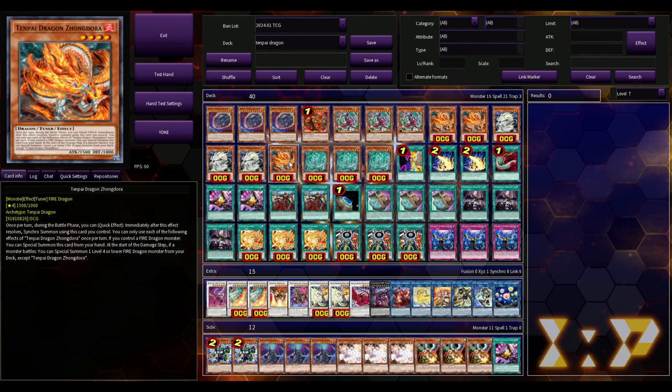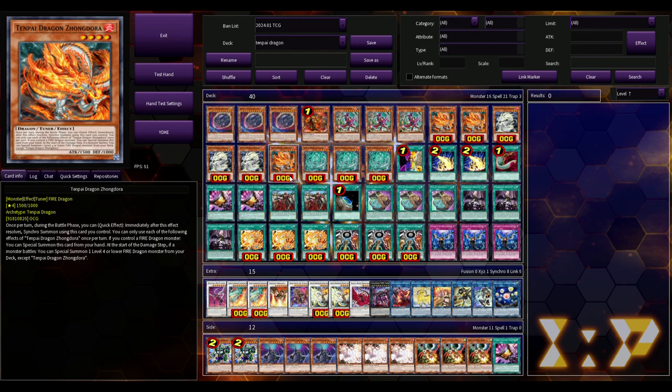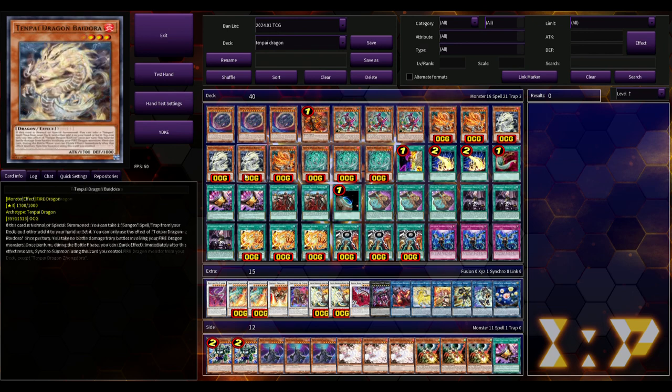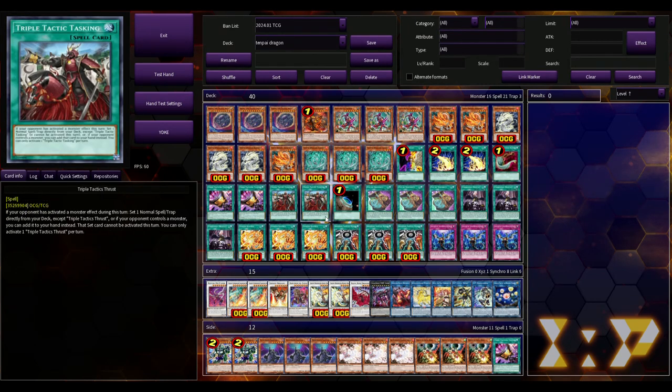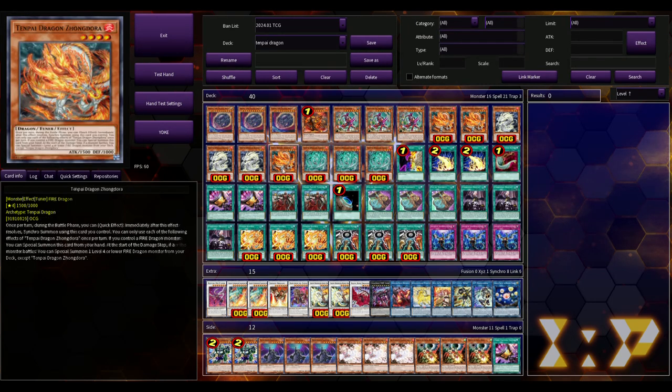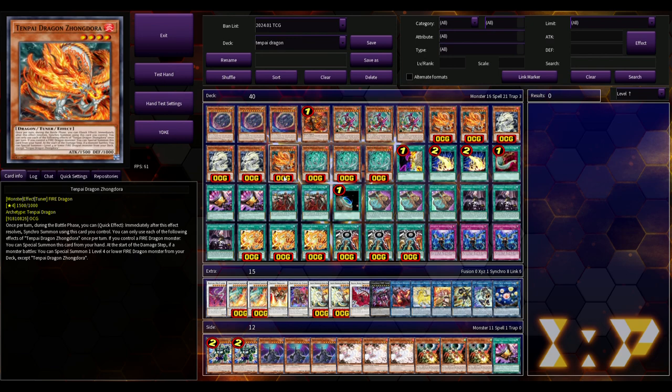That's why we're playing the Sangen Rise Dragon and Bident Dragon — try saying that ten times fast. They all share that battle phase quick effect. The tuner can also, if you control a fire dragon monster, special summon itself from your hand. Then at the start of the damage step if a monster battles, you can special summon a level four or lower fire dragon monster from your deck except itself. Even if you just open this going second — it's clearly a going second deck — you attack into something, use the effect to summon another dragon, and then you're OTKing just off of one of these dragons.